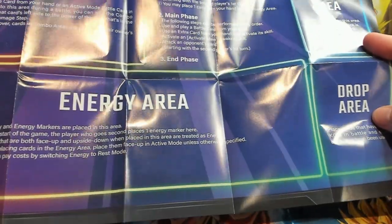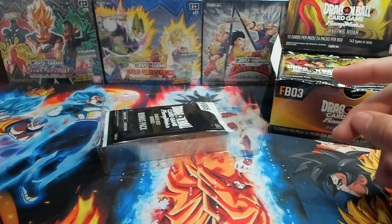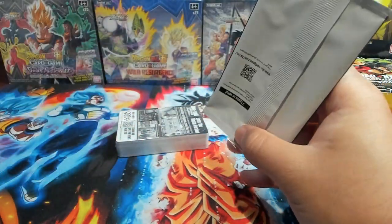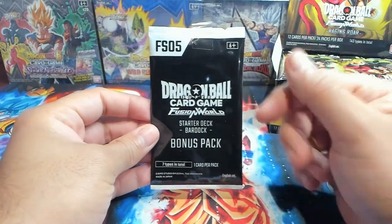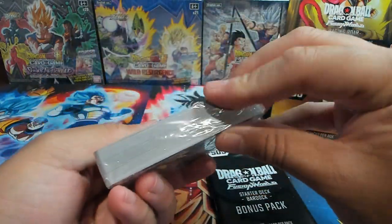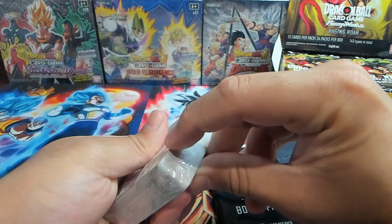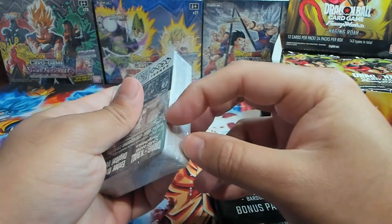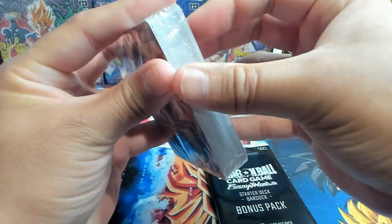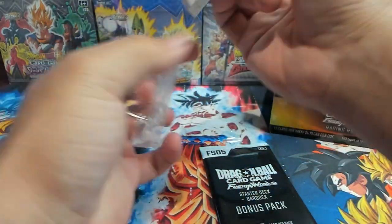The drop is kind of like your graveyard if you play Yu-Gi-Oh. You need energy to play the game. With the starter deck there's a singular bonus pack where you can get alternate art cards. And there we go — the Bardock starter deck. We'll start here and let's see if I can open this without destroying it. We got the Bardock starter deck!